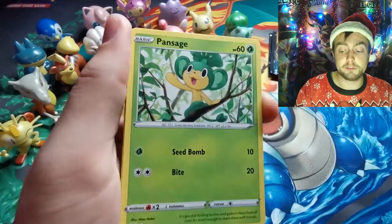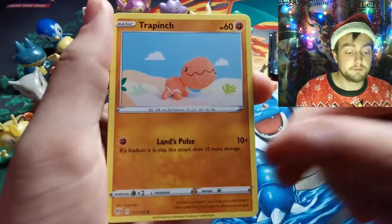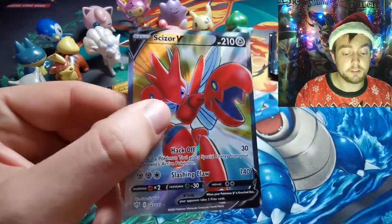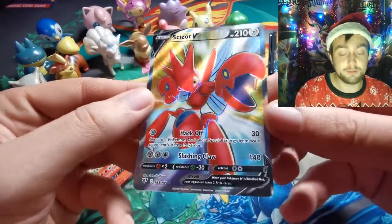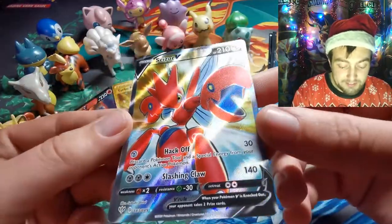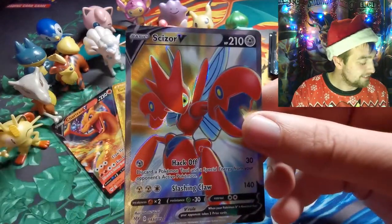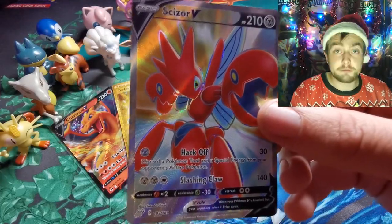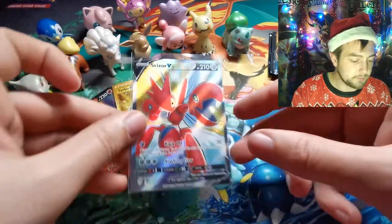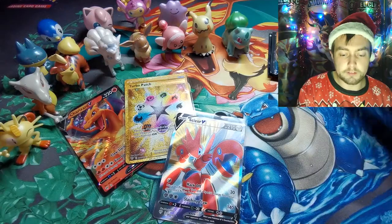We have pulled absolute fire — well, we pulled some fire. Charizard. A Simsage Reverse. And Scizor V Full Art. The gift that keeps on giving right now is Darkness Ablaze. That is a damn lovely card. Reaching for a sleeve. Two packs to go.